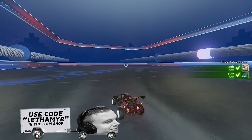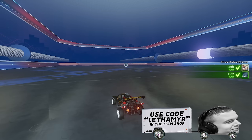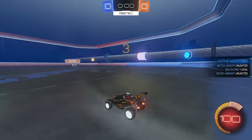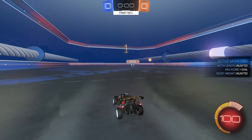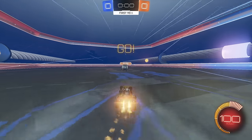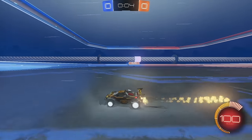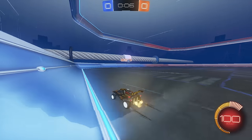Hope you guys enjoy. So a button will spawn in when the game starts, and it'll be a random button along the walls. So you can see our buttons are on opposite sides. It's like a 1v1, but we have to slam it into that button. Yeah, and the button will change positions when you hit it.